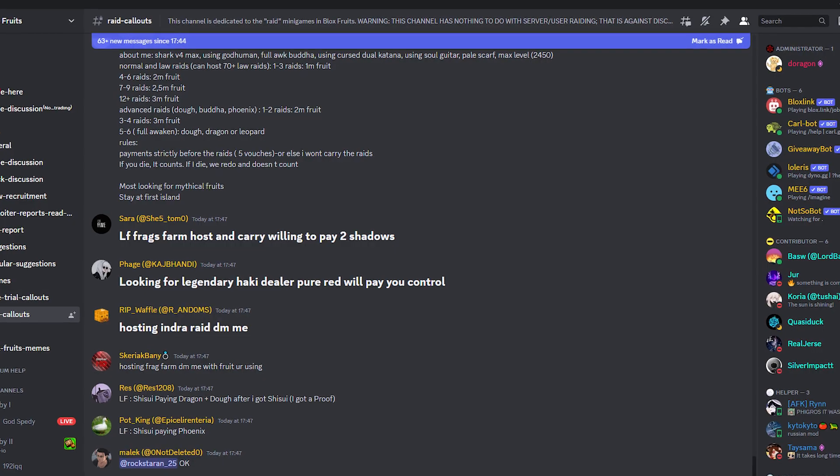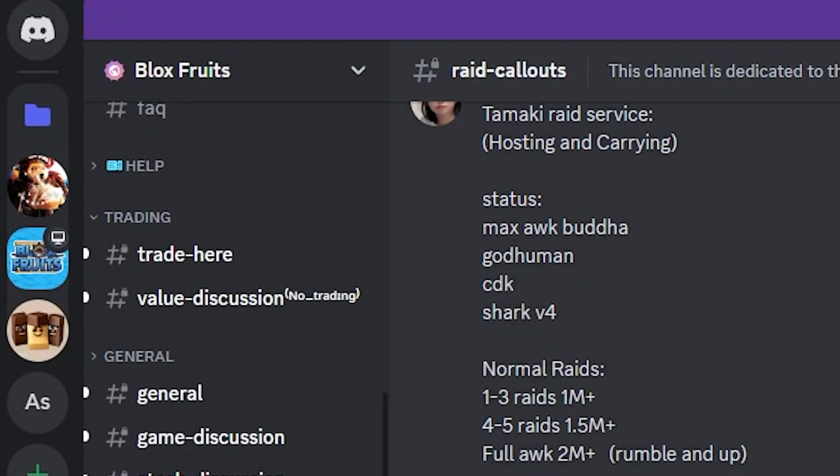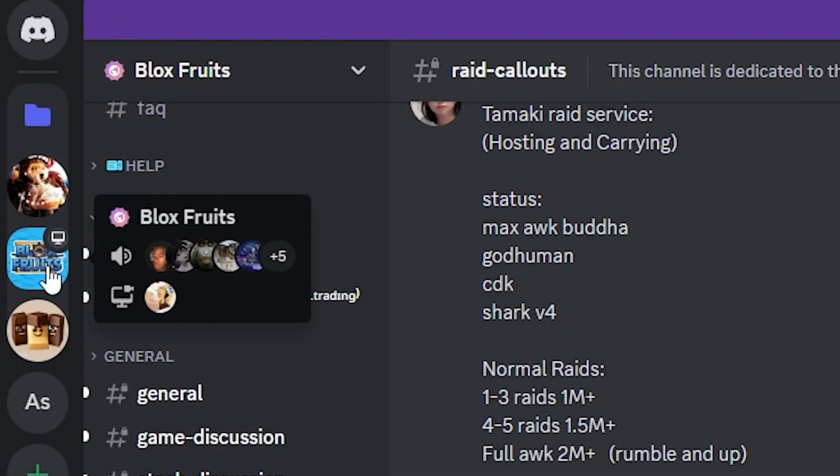Well, that's where help services comes in to save the day. So how do you actually get those game passes without spending any Robux? Easy. There is a channel in the Blox Fruits Discord server where you can offer your help services to fellow players in exchange for fruits.